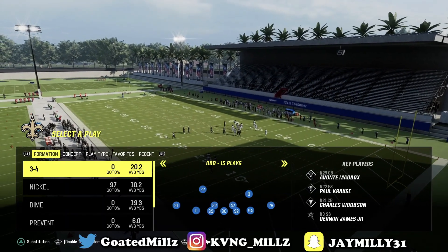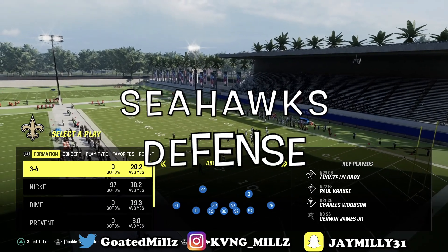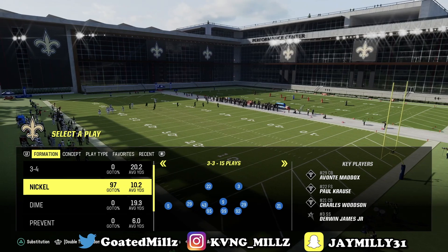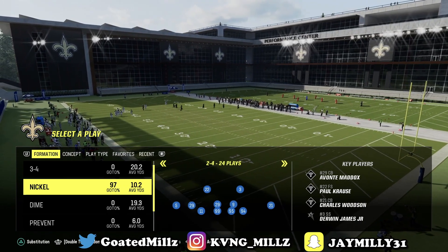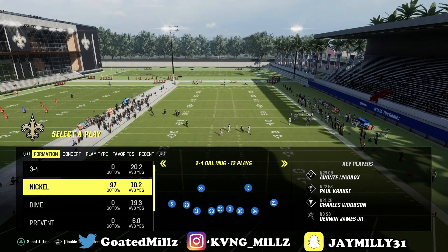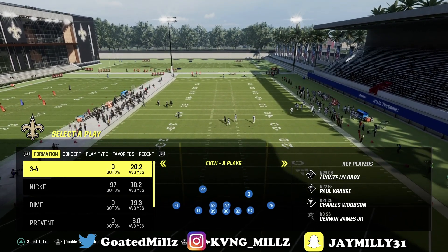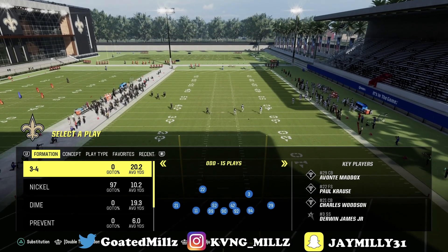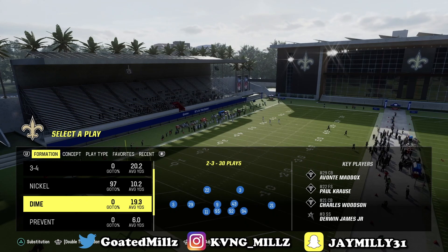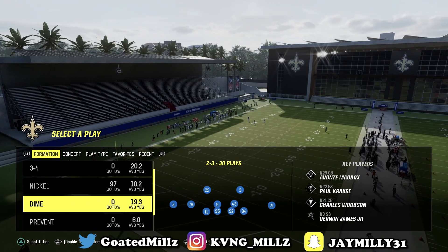Coming in at number three, we have the Seattle Seahawks playbook. What makes this playbook so good is that they have a good nickel 3-3, a good nickel 3-3 club, dollar 2-4, and double-A gap. They also have 3-4 club, 3-4 odd, and a dime 2-3, which isn't the best — that's why I ranked this defense as number three.